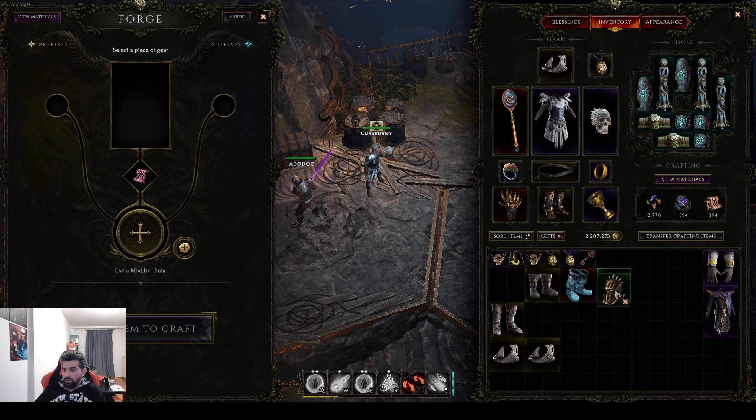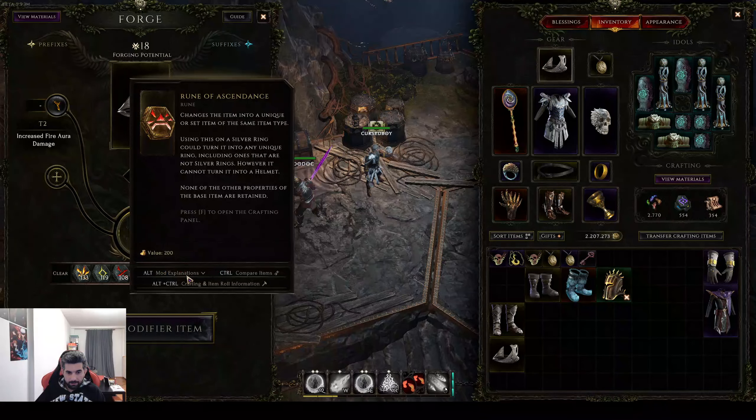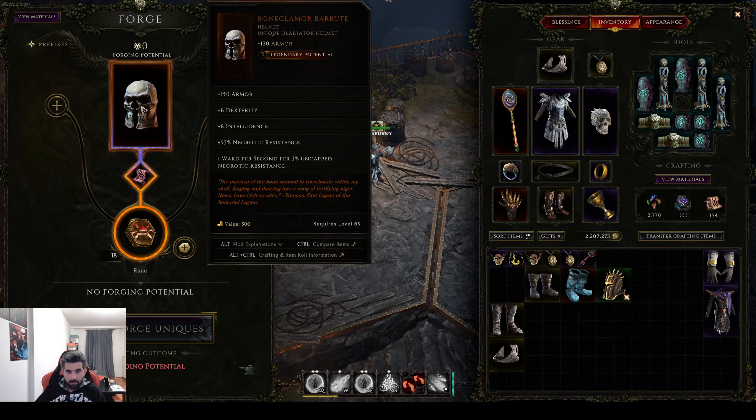For legendaries you need to craft them in the Temporal Sanctum dungeon. Oh my god, what?!